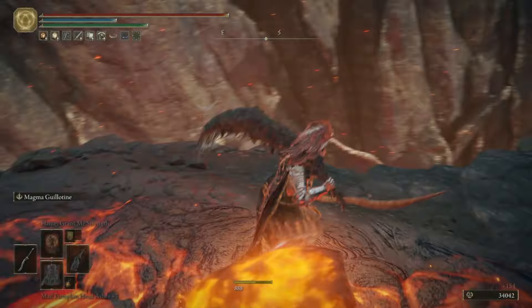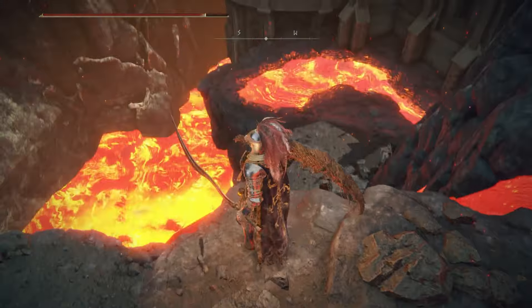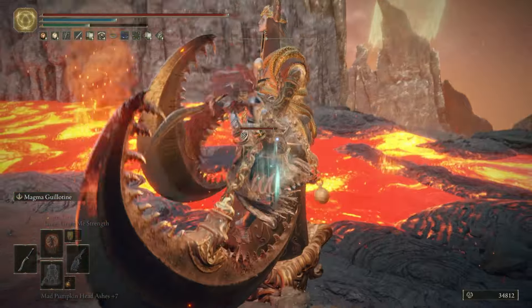You can grab a Furlcalling Finger Remedy from the edge of the cliff here, then hop down below. As you're working your way up the mountain, you may very well see lots and lots of Lord of the Rings memes - 'Try throw Elden Ring' etc. Which I must admit did make me chuckle the first 10 or 20 times. Do love a good Mount Doom reference.